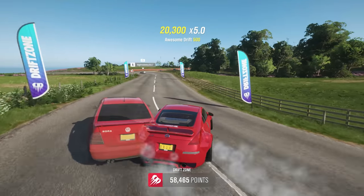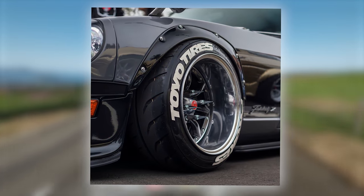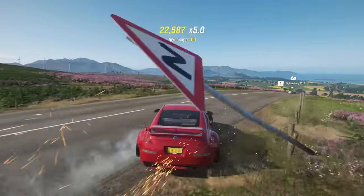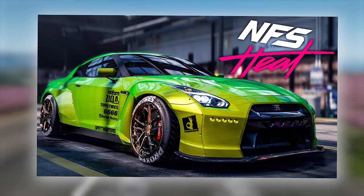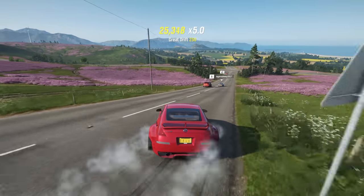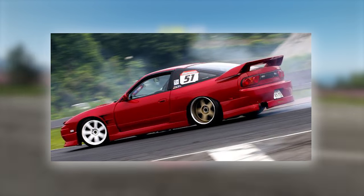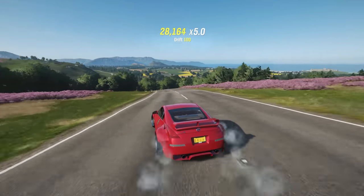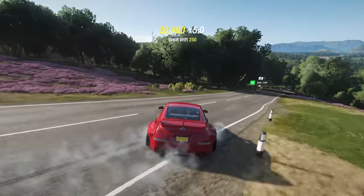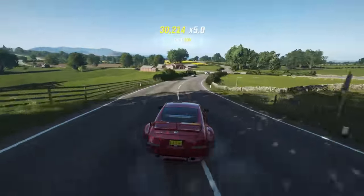More new features that the player base would appreciate would be the addition of stretched tires and more tire letterings, instead of simply the standard Forza lettering. Games like Need for Speed Heat have tire letterings from brands like Toyo Tires and Falcon, and they overall help add more realism to the builds. A feature that would make drifters happy would be the ability to mix and match your rims in both color and style, as most builds in Horizon 4 look exactly the same due to the lack of customization.